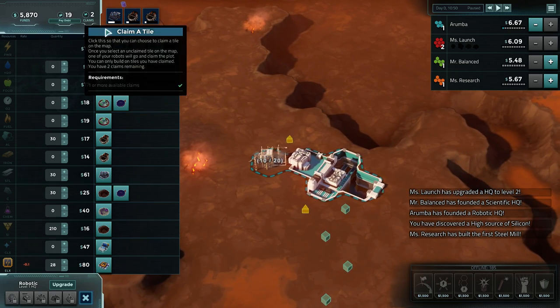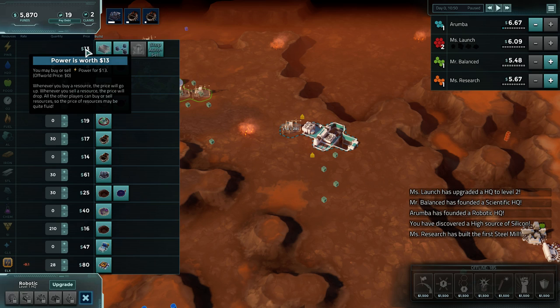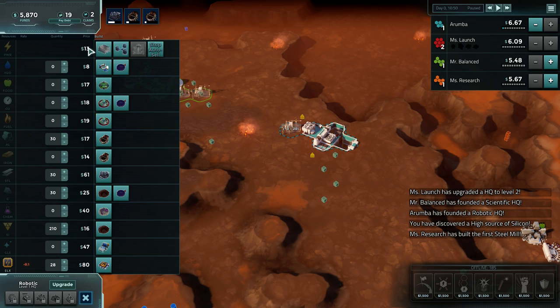We still have two more claims available. Here we can see the different resources that are available, how many we currently have, the interface to purchase or sell them, and the current price. This is a supply and demand type market - if there are a lot of people using power and very few people generating power, every time someone buys power on the market the price goes up.